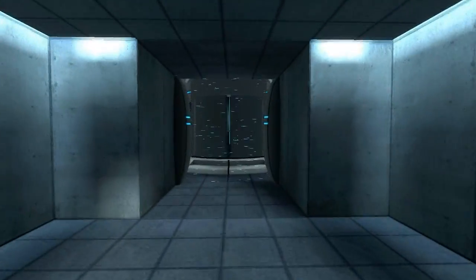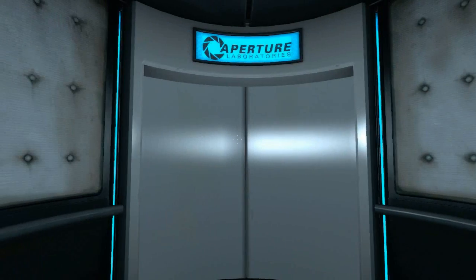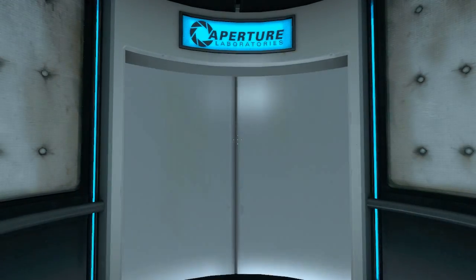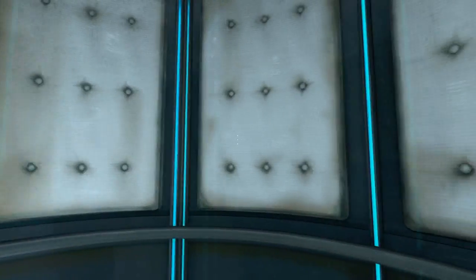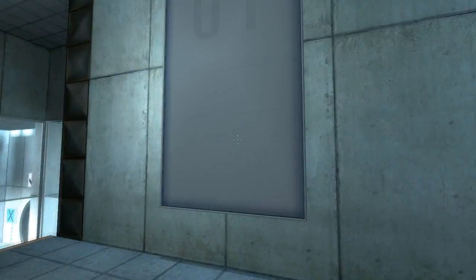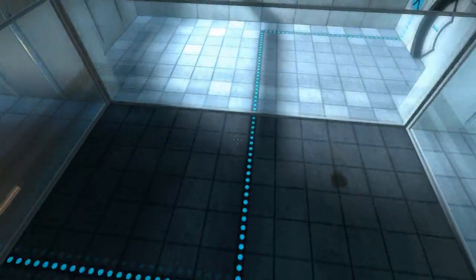And there we go, simple as that. Please proceed into the chamber lock after completing each test. First, however, note the incandescent particle field across the exit. This Aperture Science Material Emancipation Grill will vaporise any unauthorised equipment that passes through it, for instance the Aperture Science Weighted Storage Cube. Okay, so here we go, first actual proper test.